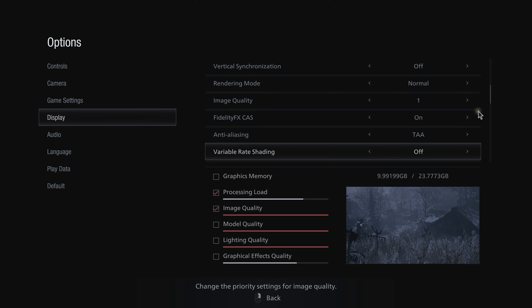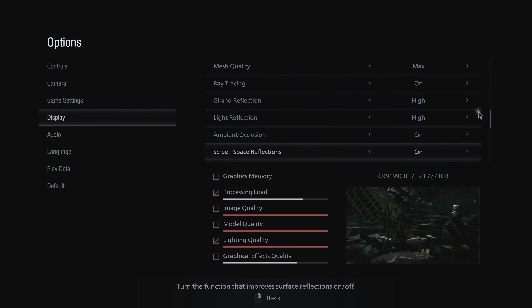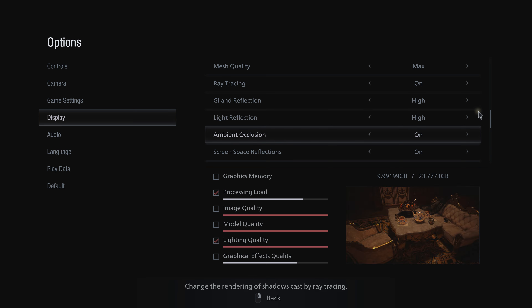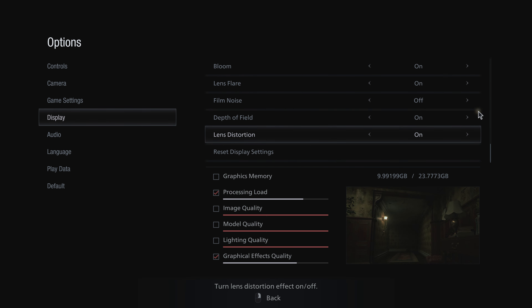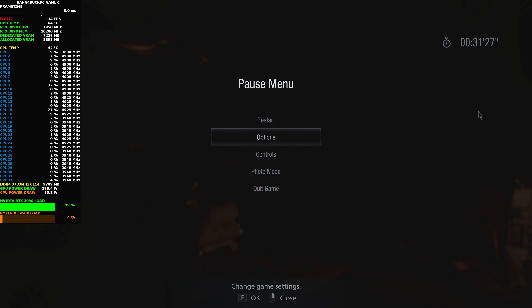TAA this time — some of you complained that TAA and FXAA together seems a little too blurry. Variable rate shading reduces image quality. Everything else is maxed out. Ray tracing is enabled and you've got reflections, light reflections, and ambient occlusion — they're all subheadings under ray tracing. The only thing I haven't put on is chromatic aberration as it just looks terrible. That's pretty much it for the in-game settings.